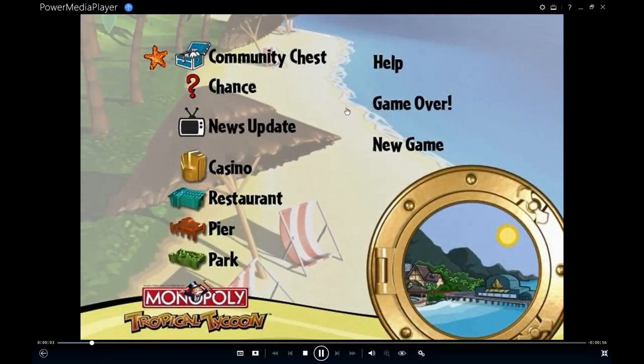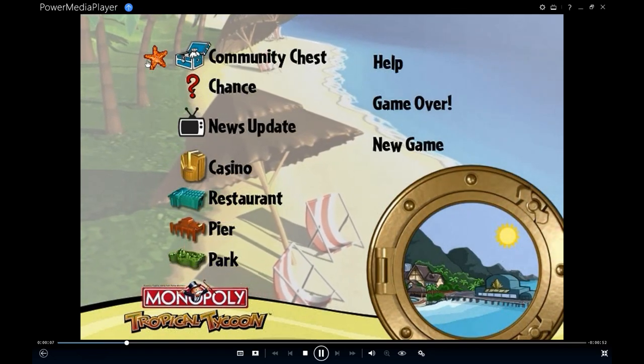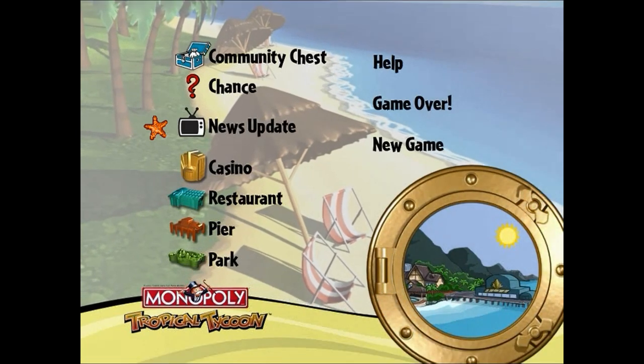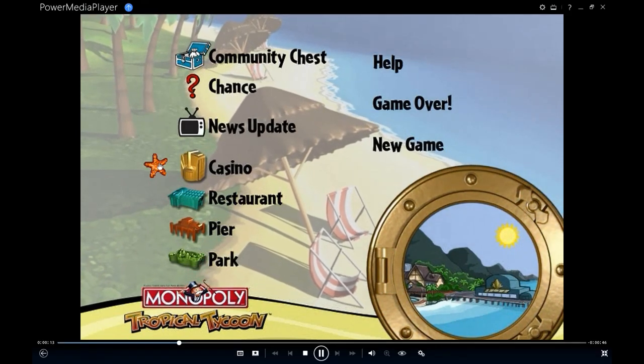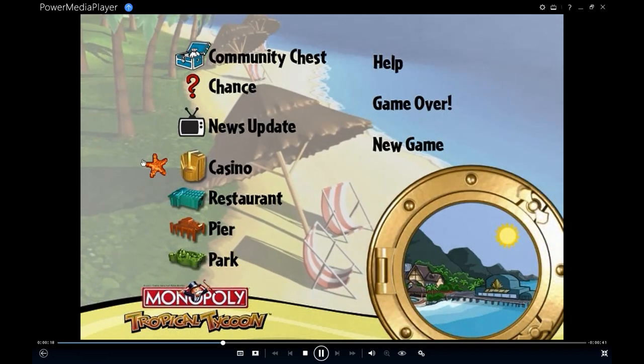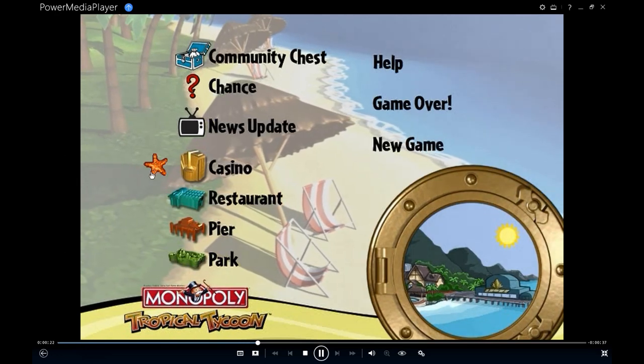Let's go over the DVD menu you're going to be using in the game. If you land on chance, you'll click this. If you land on community chest, you'll click this. Anytime you roll the TV on the die, you're going to click on the news update. If you land on a property that has one of the four developments on it, you'll simply click on it.